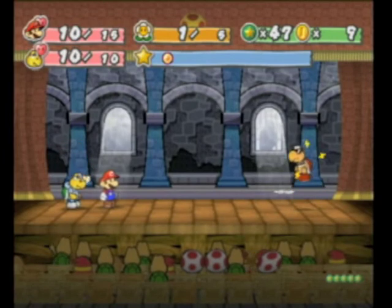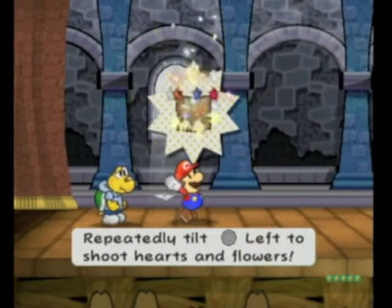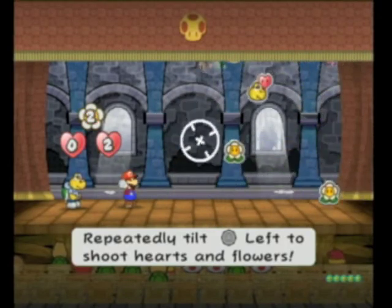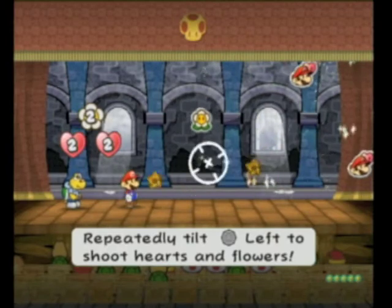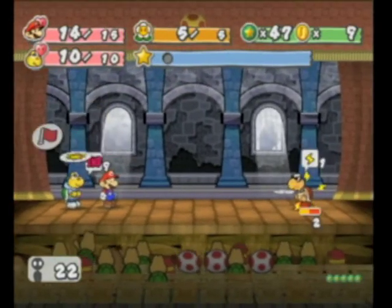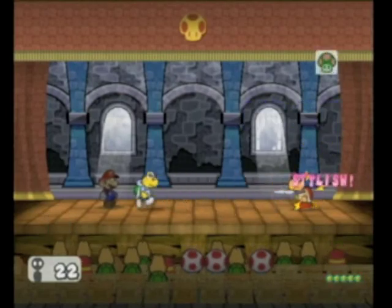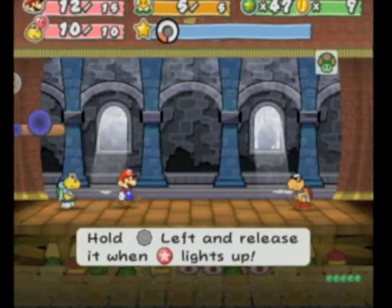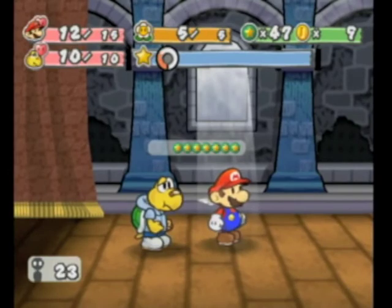Let's use Sweet Treat to get some FP back. I'm not very good at Sweet Treat - it's probably my least used move. I might as well use it as an excuse to keep doing stylish moves. I'll start using special moves a lot more when we actually get more of them. You get one for every time you beat a chapter, plus the prologue, so basically one per chapter. Some are more useful than others.